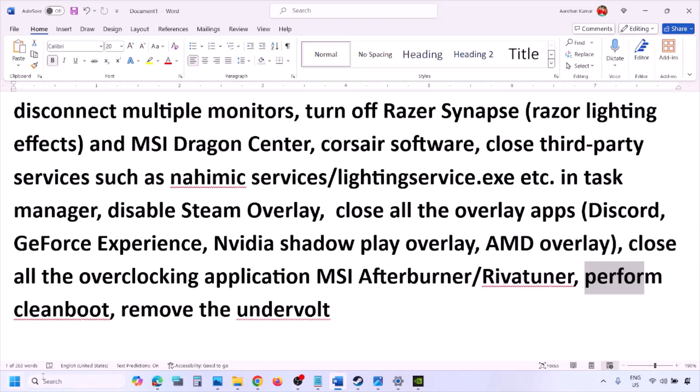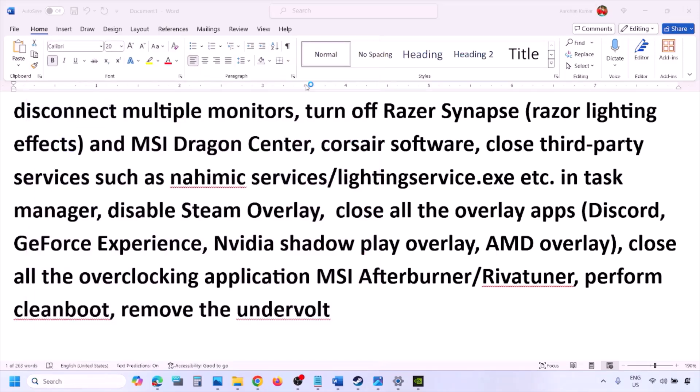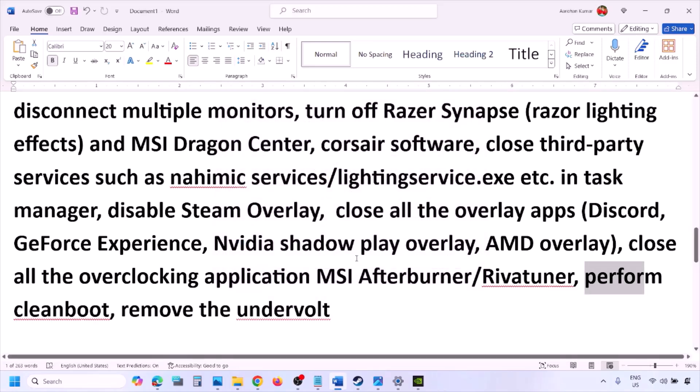Now perform a clean boot. Type 'system configuration' in the Windows search box, open System Configuration, go to the Services tab, put a check on 'Hide all Microsoft services', then click 'Disable all'. Click Apply, click OK, and when prompted to restart, restart your computer and launch the game. Also, if you have undervolted your computer, remove the undervolt and then launch the game.